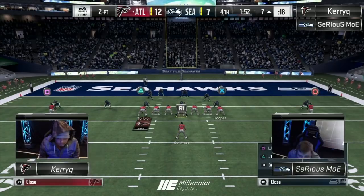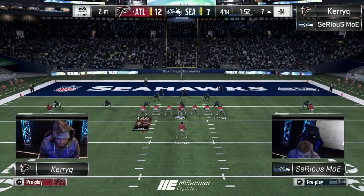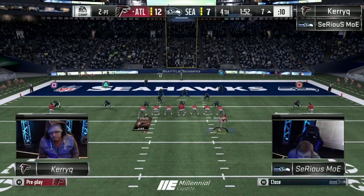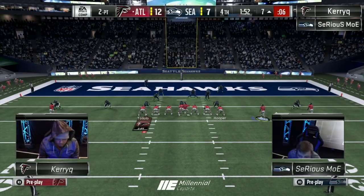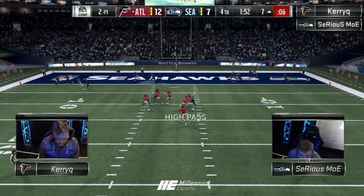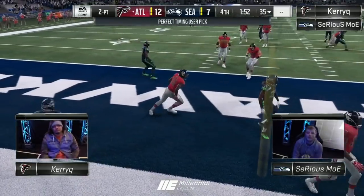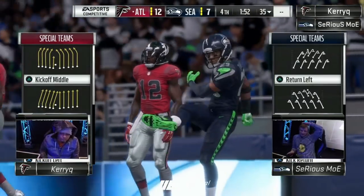Two-point conversion from the seven now, looking to make it a seven-point game. Single back big, 3-3-5 normal for Moe. Gives it an empty look — we saw this from Kerry earlier today. Five routes go out. Picked off. Moe just needs six to send himself to the finals, but there's a lot of pressure on a guy.